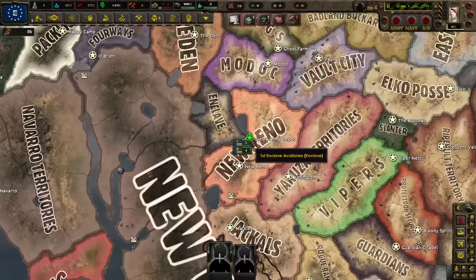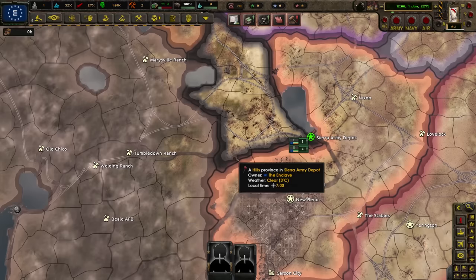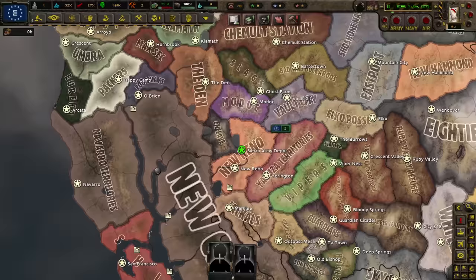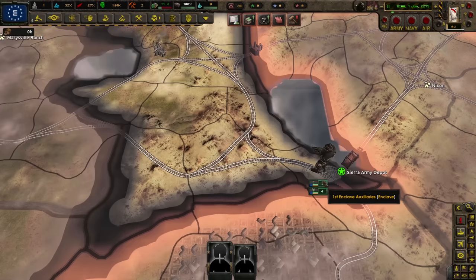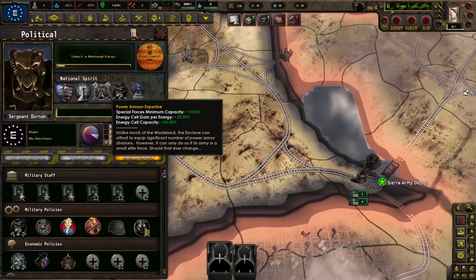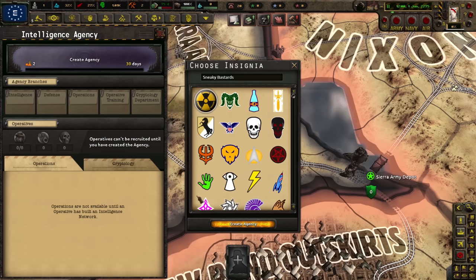We start north of New Reno. In Fallout 2 the Enclave actually traded with the Salvatore family of New Reno, so their presence here is justified. The Enclave are the remnants of the US government from before the war — fanatical and very technologically advanced. As you can see, we have guys in power armor and we're really good at power armor stuff. We start with the technology to build advanced power armors, which are amazing.